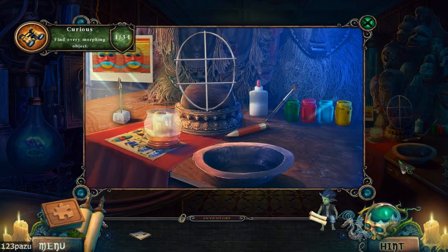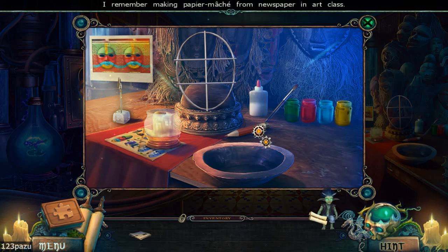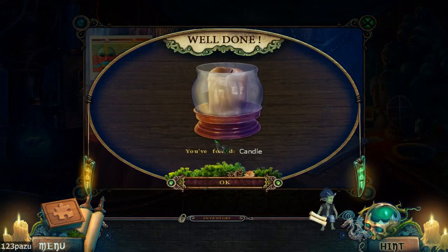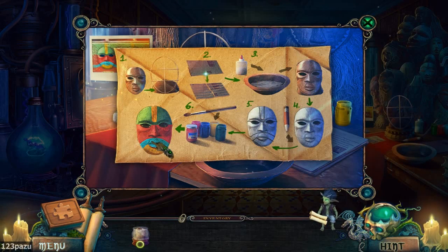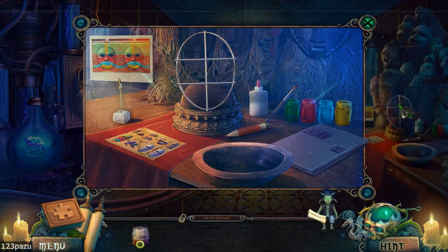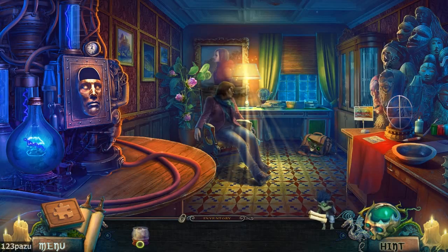Morphing object. I remember making paper mache from newspaper in our class. Okay, what do I do? I don't know how to do this. There's a glue, candle, instruction sheet here. So we place — the mask? We cut the newspaper in pieces, and then we combine them with glue. I don't have any scissors.